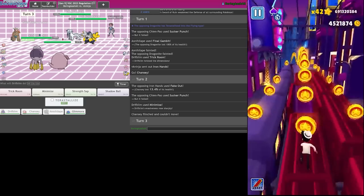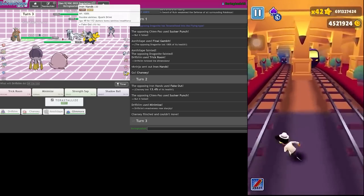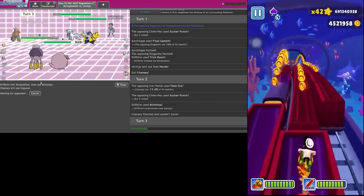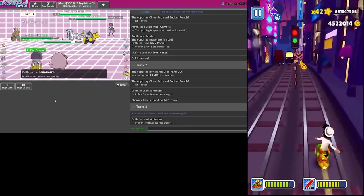Actually I Tera Grass my Driftblim to not drop to Wild Charge, and I Minimize and Copycat. That also lets me beat Amoonguss with Shadow Ball drops.